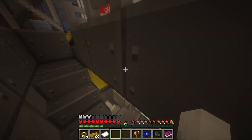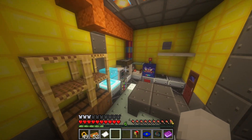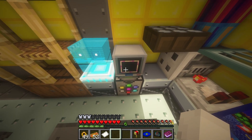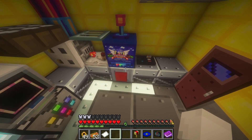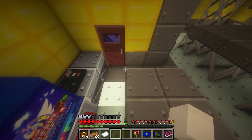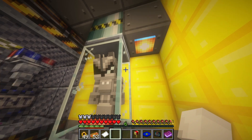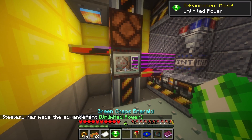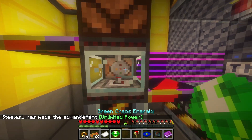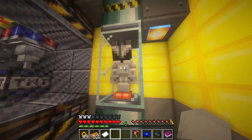Downstairs we've got a lot of stuff going on here. We got the Death Egg hologram, the Chaos Emerald thingie, and it looks like an item box. And we got Sonic right there. I pressed something - that was cool. Is this powering something? That command block must do something over there.